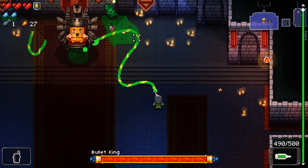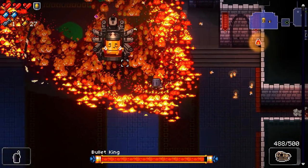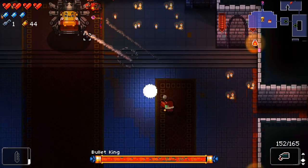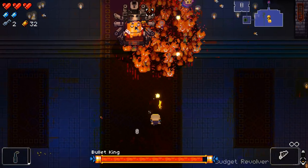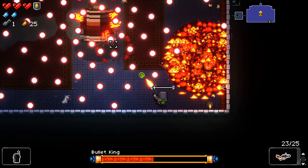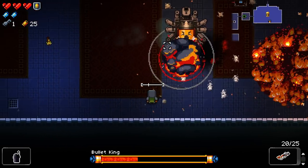The Bullet King is immune to the Convict's Molotov and other goop-based weapons, but his Chancellor isn't. If you have anything that poisons, lights enemies on fire, or creates electricity, hit the Chancellor with it as soon as you can. The Bullet King himself is a rather straightforward first floor boss — freezing or explosive weapons counter him nicely. Keep your distance and keep running in circles; he's quite slow.